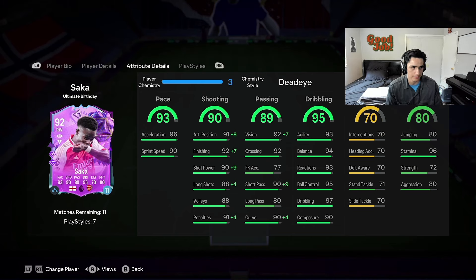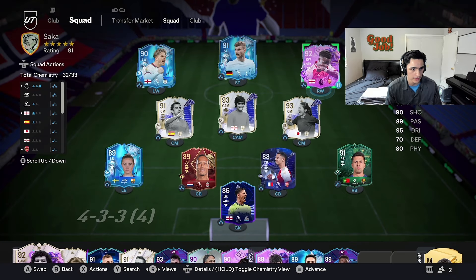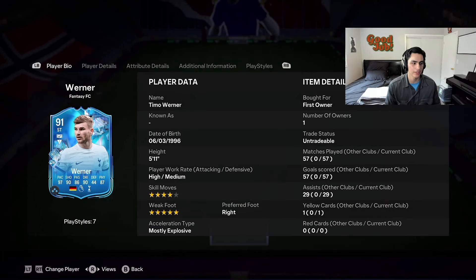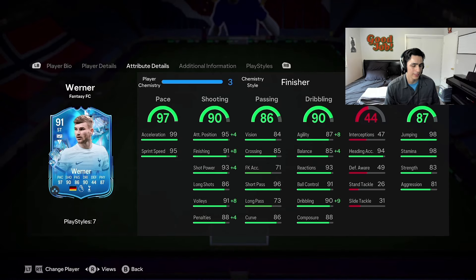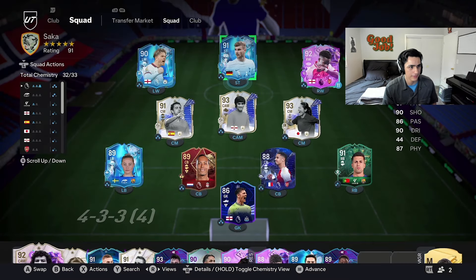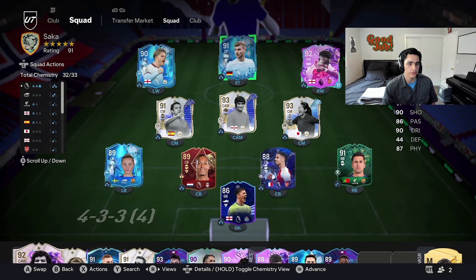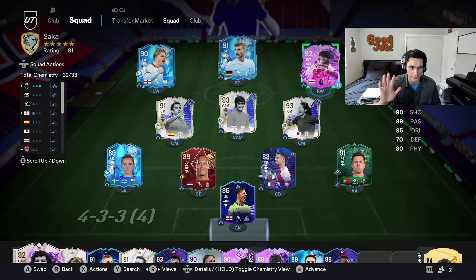If you're asking whether I'd recommend him over somebody else — power shot plus Timo Werner is honestly better than Saka. It's hard to say as an Arsenal fan, but Werner's 83 strength is a lot better, he's 5'11" and feels taller in game, and that card feels insane. Power shot plus, five star weak foot — huge bonus for Timo Werner. That's why I recommend five star weak foot over anything. For now, I'm out of here. Peace.